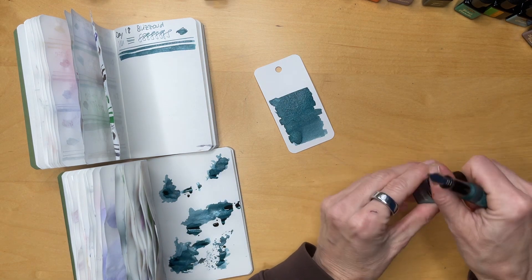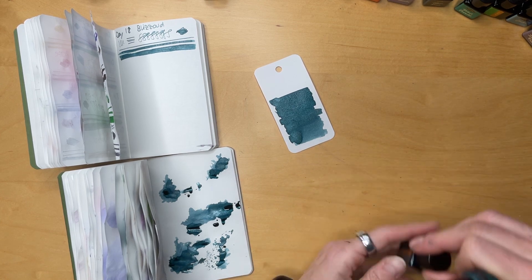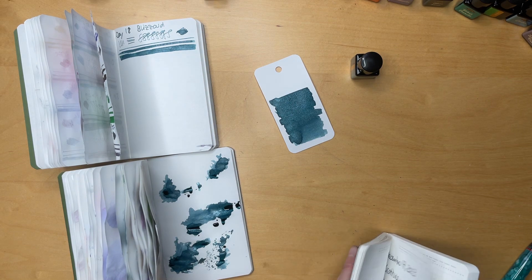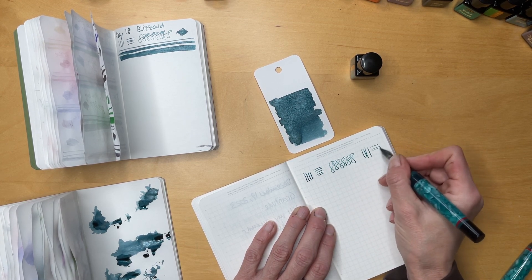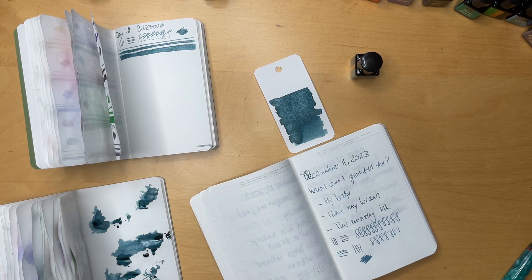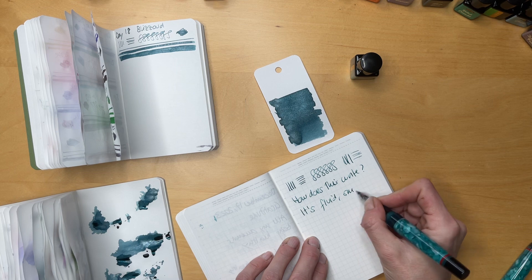I'm all discombobulated — this is just a regular Opus 88 nib, so I might not have used this one yet. Let's dip it to help it a little bit with the flow. I didn't add too much ink. This feels super nice, I really like this nib and pen. It writes really nicely — fluid, smooth, flows well.